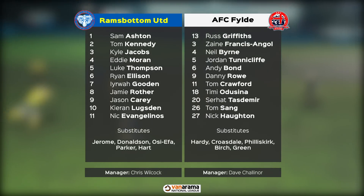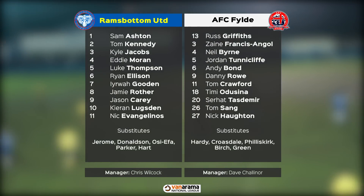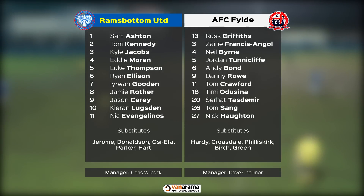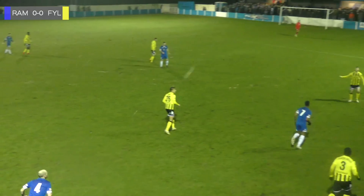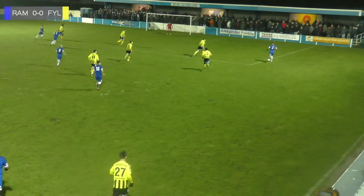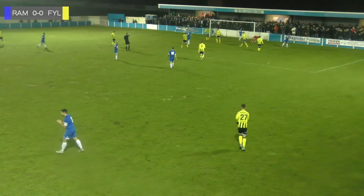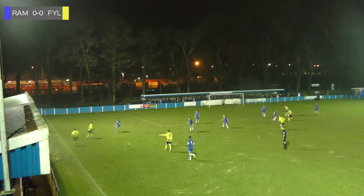We're at it! Francis Angle has it now, plays it forward to Roe. Roe well challenged by Thompson. Tunnycliffe's header again but that's not a particularly good header and it goes to Moran. Moran with nice play, gets it down the right for Gooden. Gooden shooting and forcing a save from Russ Griffith. Challenge comes in and it's a throw to Fylde.